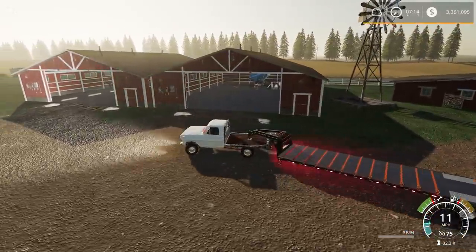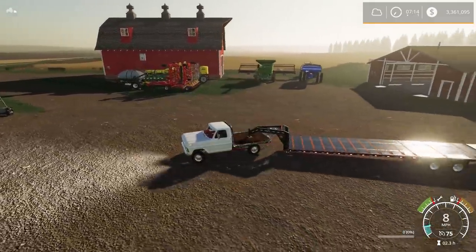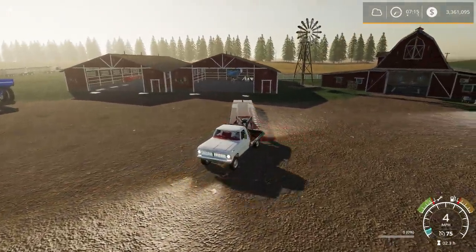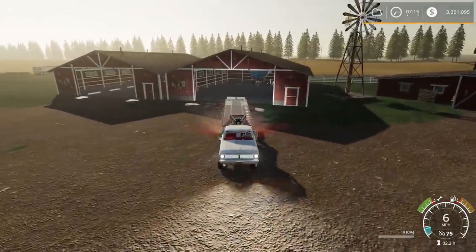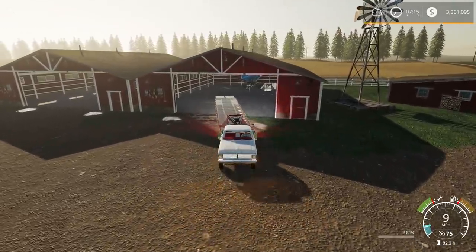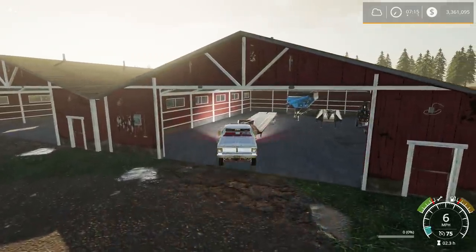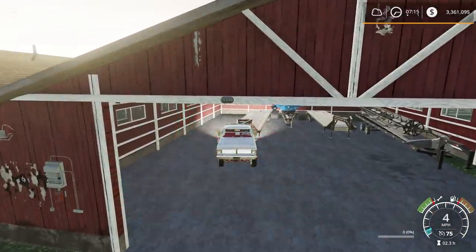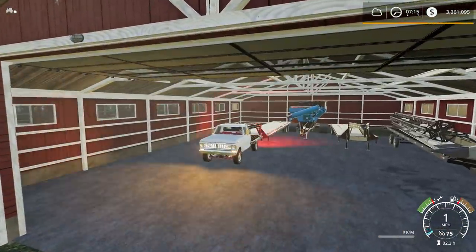This truck is kind of hard to handle. In Farming Simulator you can't really read the road speed, kind of like driving in real life. We are trying to back this trailer into our garage - we're done with it for a while. Using our hazards because we're not doing a very good job backing up right now. Looks like we have a little bit of lag on the server.